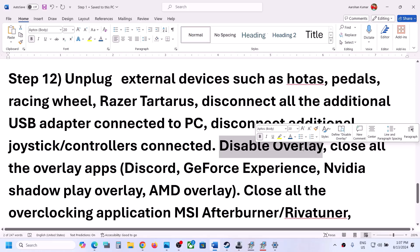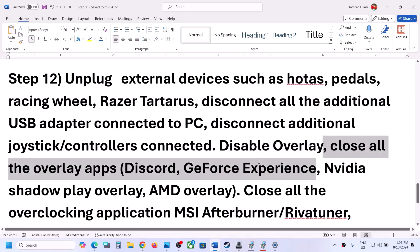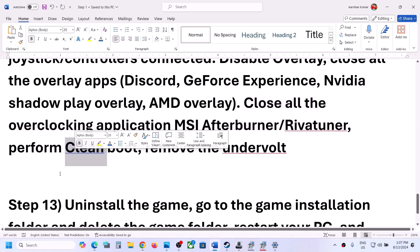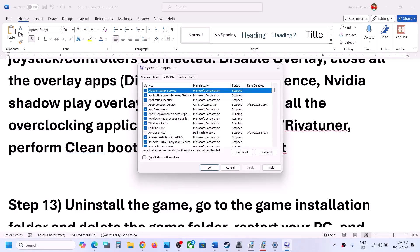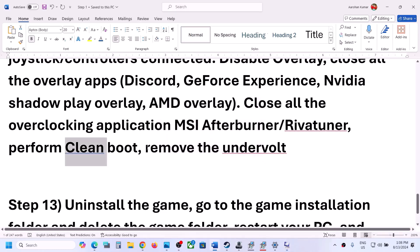Disable overlays — if you have an overlay running in Discord, turn it off. If you have an overlay in GeForce Experience, turn it off. Close all overlay applications and then launch the game. Also close all overclocking applications like MSI Afterburner or RivaTuner. To perform a clean boot, type 'System configuration' in the Windows search box, go to the services tab, check 'Hide all Microsoft services,' click disable all, apply, click OK, and restart your computer.